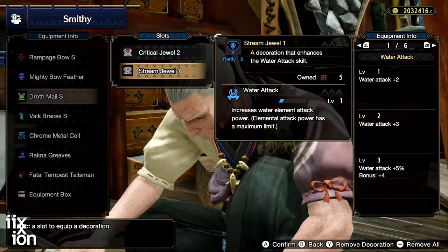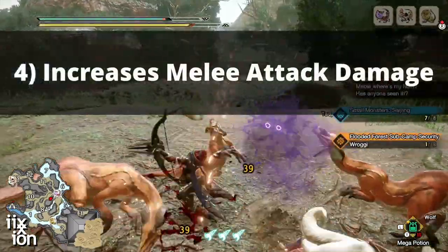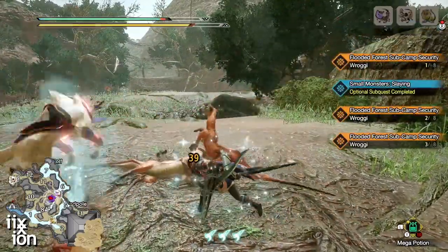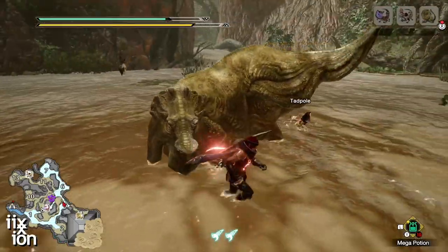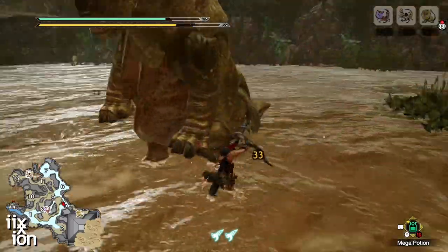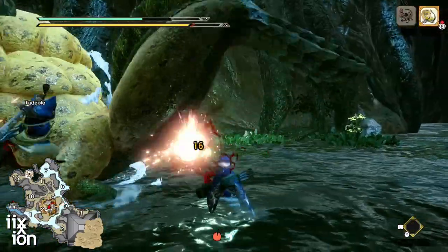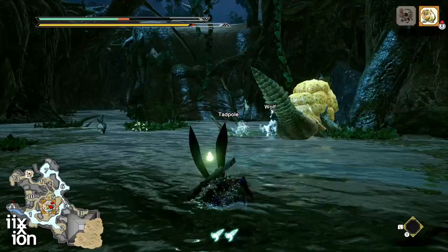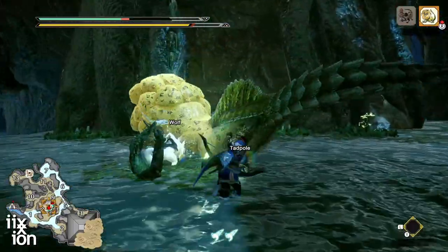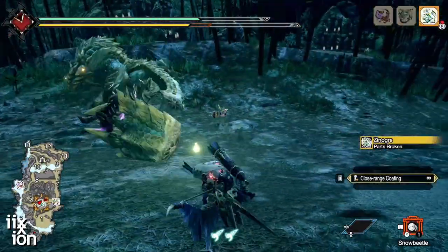The Reload Speed 2 armor skill helps out a lot with this technique. An attack that is often overlooked by ranged weapon users, especially bow users, is the melee attack. Close range coatings actually boost your melee attack by not 20%, but 50%. Before you laugh at the idea of using a melee attack with a bow, this technique is highly useful in the early and mid game because the damage is huge. It's a great way to break parts quickly and is useful for cutting tails. Yes, bow users are no longer dependent on melee users for anything now.